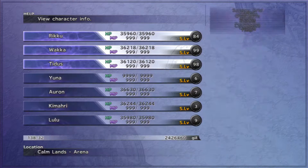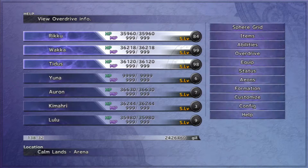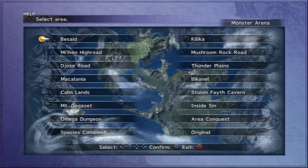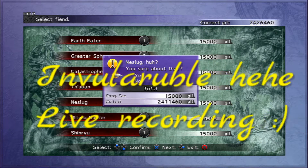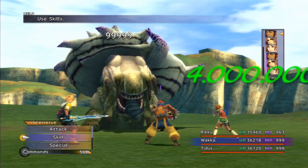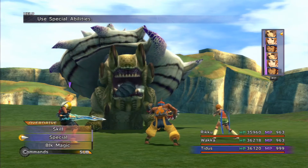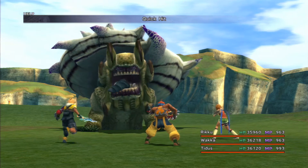The strategy is going to be based on making sure that he doesn't go into his shell, because that makes him kind of invulnerable. You can attack him, but it still doesn't cause as much damage as before. He has 4 million HP and I'm going to be using Quick Hit to bring him down to like 2 million.